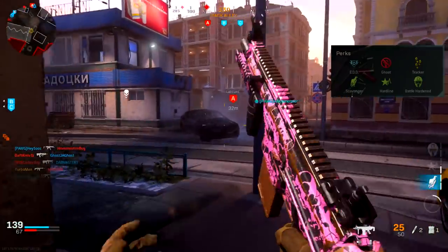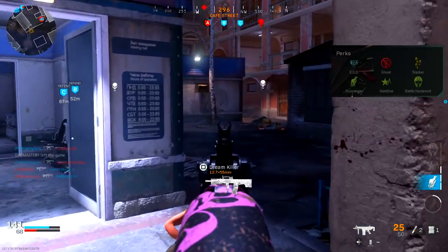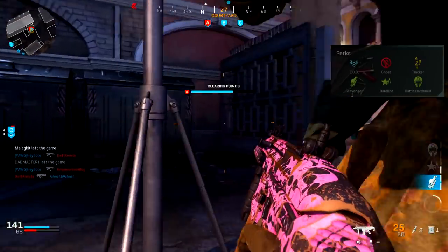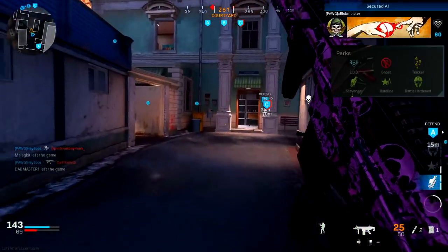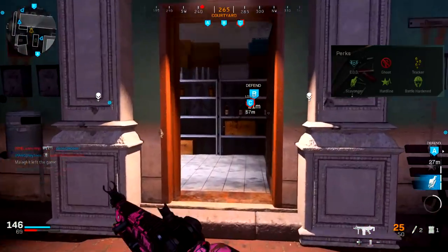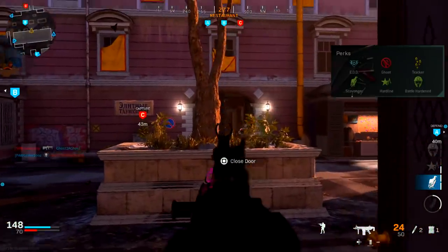Have you ever died to proximity mines or even C4s being tossed at you? It is just so annoying and it really kills you off your streak. It's not fun when you're dying to stuff like that — it's just unnecessary deaths that can be avoided. That's exactly why I'm choosing EOD as my perk number one.